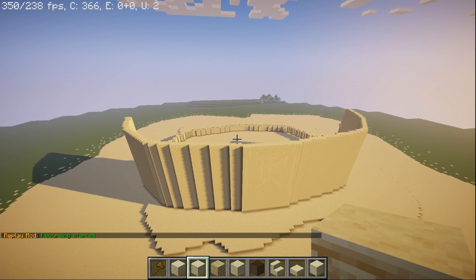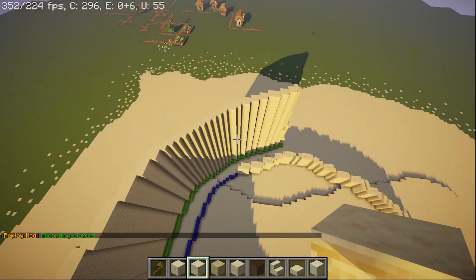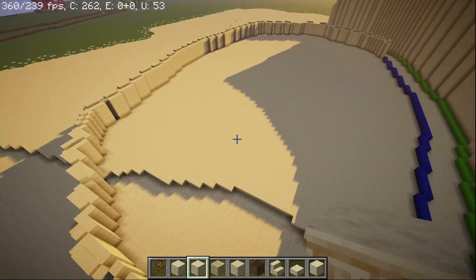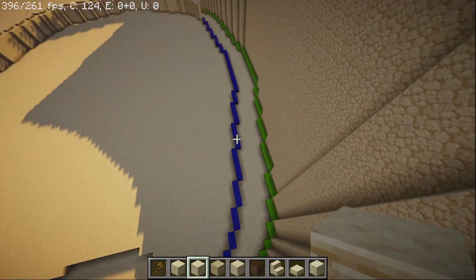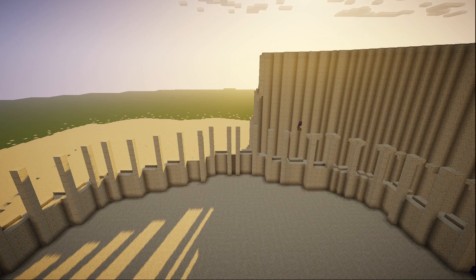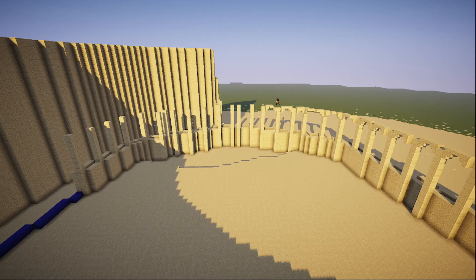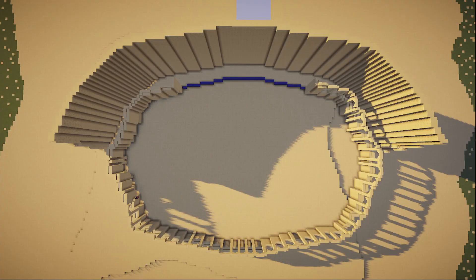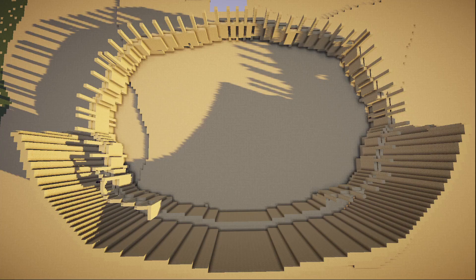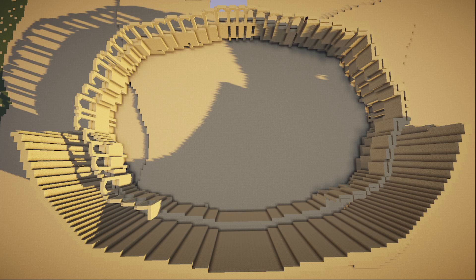I finished the first outer layer wall, and now I have to work on the inner layer wall, which will go up to provide an area where people can overlook, and there will also be steps going up to the third floor. Building wasn't horribly difficult — all I had to do was place pillars, then build the arches, because Colosseums were filled with giant arches. I then built the back wall by commanding in some sandstone walls, and repeated the same process on the third layer, though it was extremely time-consuming.